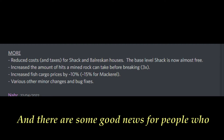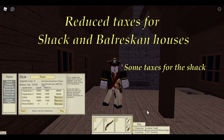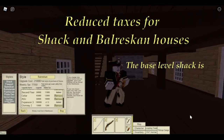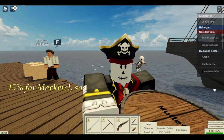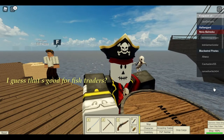There's some good news for people who own houses. Some taxes for the shack and the Raleskin houses have been reduced — the base level shack is apparently almost free. Also, the fish cargo prices have been increased by 10%, 15% for mackerel, so I guess that's good for fish traders.